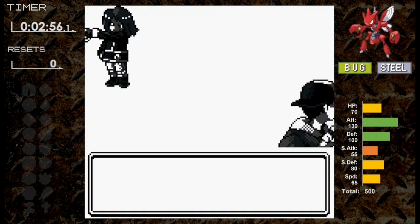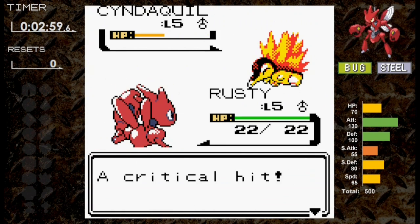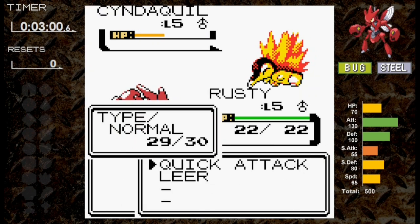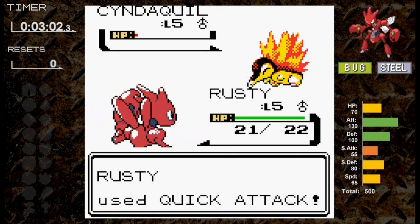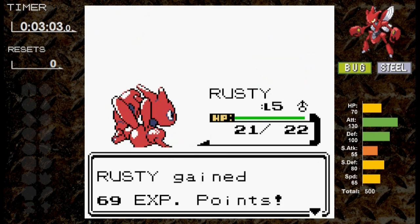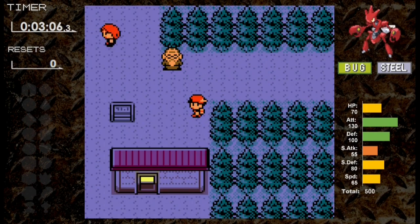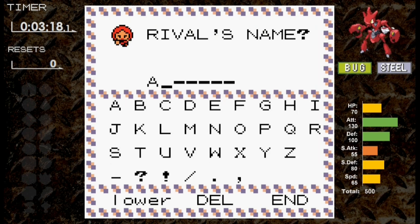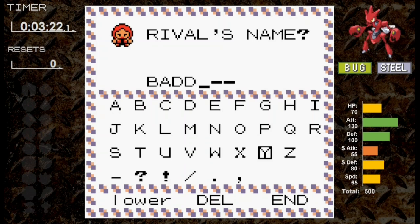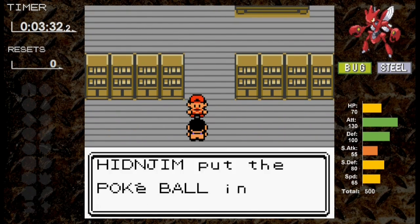Scizor goes into battle at level 5 with the same moves as Scyther. Right off the bat, Quick Attack is a critical, taking Cyndaquil below half. It goes for Leer, and the next Quick Attack takes it to red. Even with Leer, Tackle does 1 damage, and Quick Attack finishes Cyndaquil. Having Steel type and higher defense is going to be useful for many battles — about 75% more battles will go our way with these differences for Scizor.